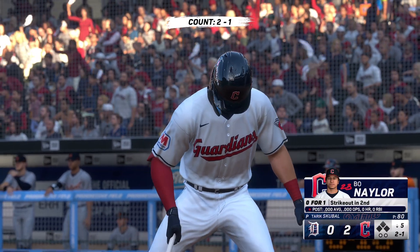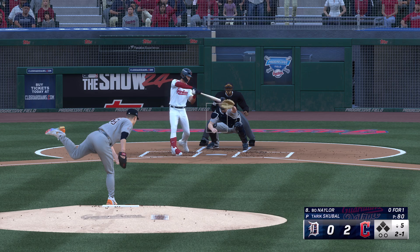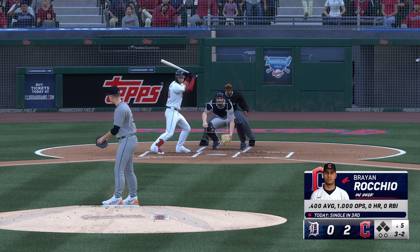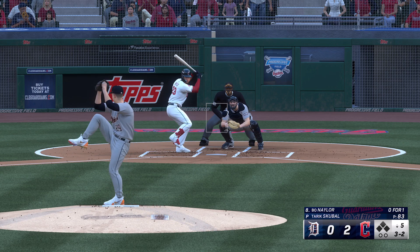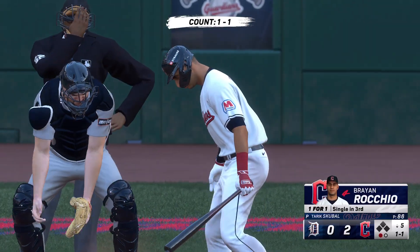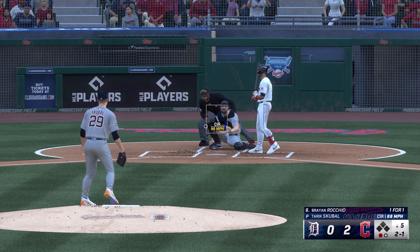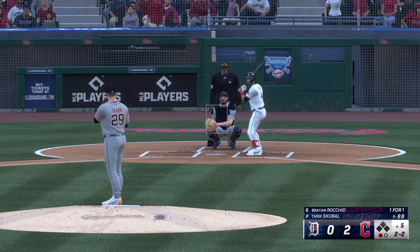We head to the bottom of the fifth. Here's the catcher Bo Naylor. Swing and a miss — now two and two. I think he was a little excited there, saw the fastball, but he was going to have to tie the back up and wants to have a good at-bat. The line — swing and a ground ball out to short, going one down. Ryan Rocchio now at the lane — just off the outside edge. Swing and a miss — nice changeup.